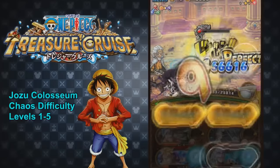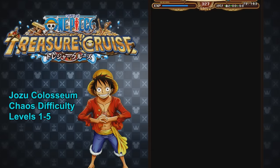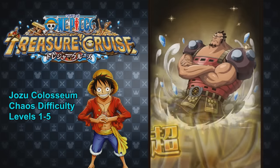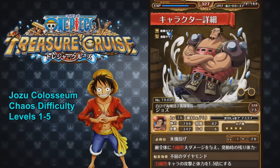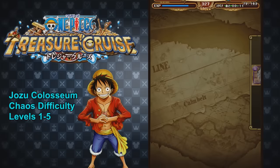Thanks a lot for watching — this has been the Jozu Coliseum Chaos Difficulty levels 1 through 5. Coliseum characters now drop every single time you face a Chaos level, which is an awesome new addition. You can also get Socket Books on the 5th level. Jozu as a unit deals large Force damage to all enemies, and when your crew's HP is below a certain threshold he gets around a 1.5x attack boost — so he could be a really awesome addition to Whitebeard teams. His cooldown starts at 29, so start working on those skill ups if you need them. Let me know how the Coliseum went for you guys. I'll be coming to you with the Killer ones soon — thanks for watching!